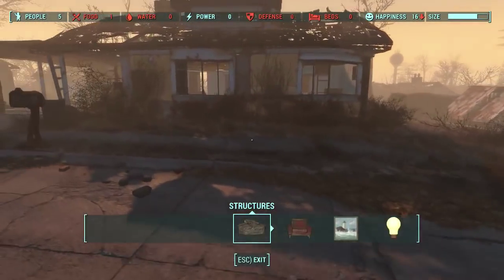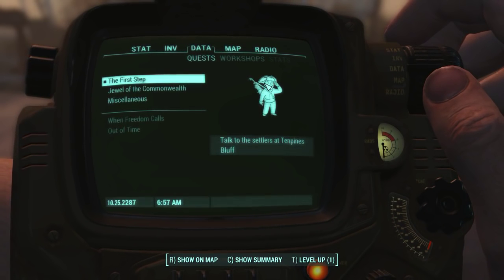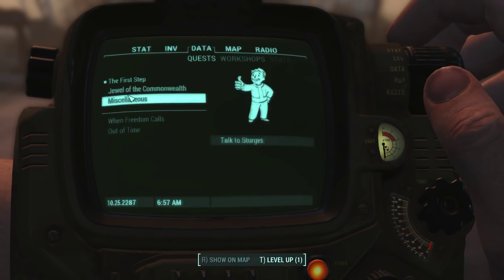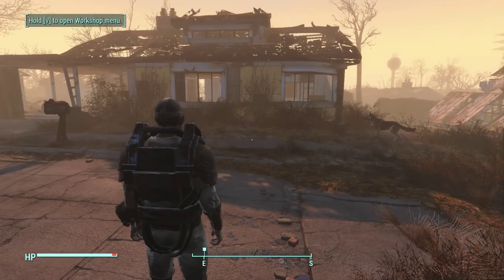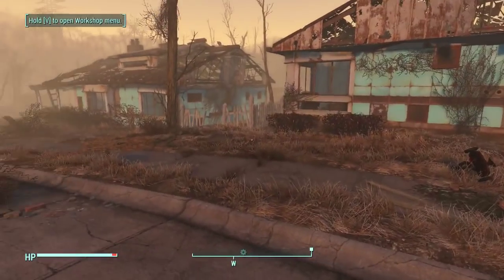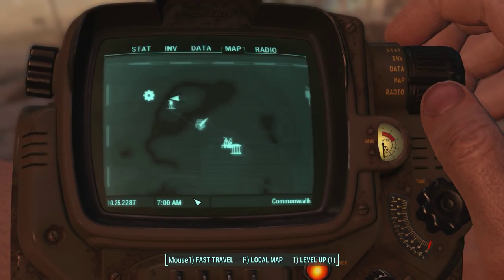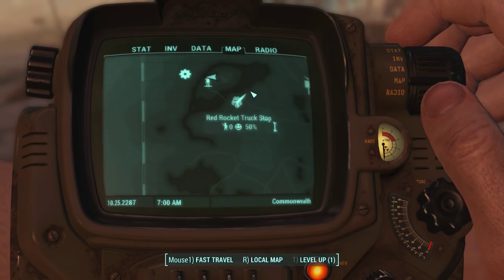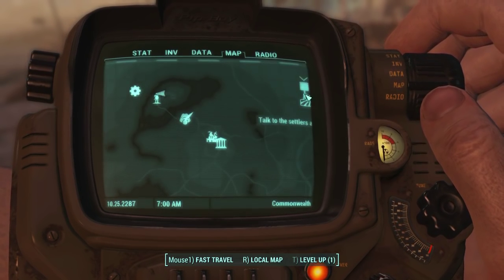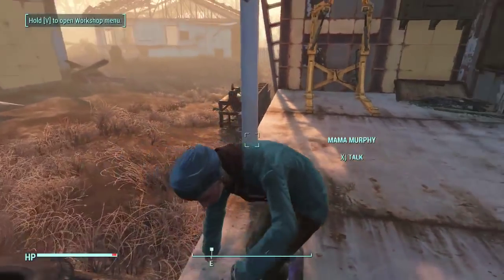Let me check the journal - it says to talk to the settlers at Ten Pines Bluff. I thought it was Ten Pins like bowling, but no. Looking at the map, it's all the way over there. Is that like another settlement base we can use alongside this one? The happiness here is at 16 with 5 settlers, no food, no water.